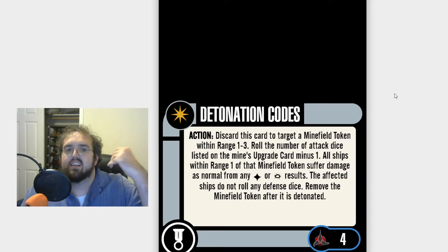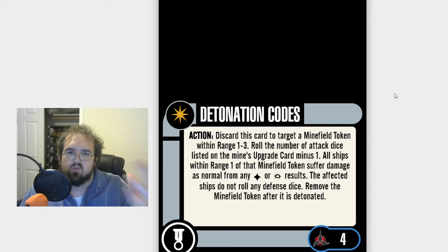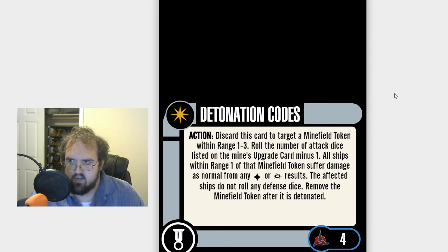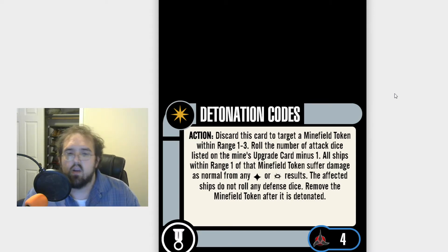Ideally, you want to use Det Codes on your opponent's minefield, because then they won't be bothering your ships. But as we talked about last week when it came to DNA Encoded Message, putting Det Codes underneath that is a great option, because Det Codes is very situational. What if your opponent doesn't bring cloaked mines? Then you don't need Det Codes, and rather than wasting four points, now you can bring a different talent into play.